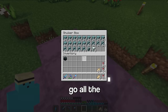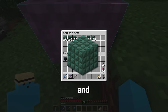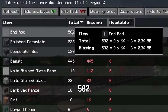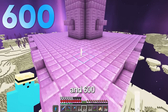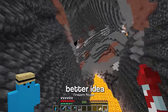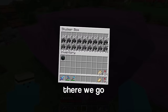Now I've got all the prismarine except for some dark prismarine, which requires black dye. A couple hundred squid later and I've got all the dark prismarine I need. Now I'll just go through this list collecting everything I require, starting with 582 end rods. 1, 2, 3, and 600. It's been two hours. Next on the list is deepslate. I think I have a better idea. There we go, now I just need some basalt.